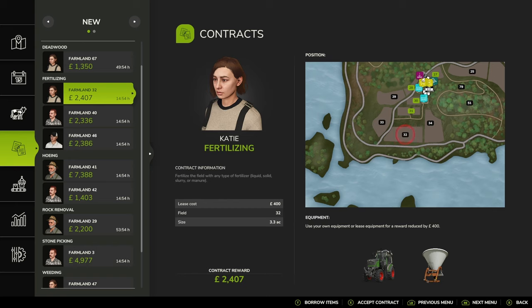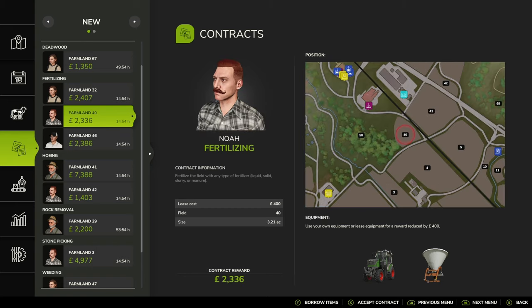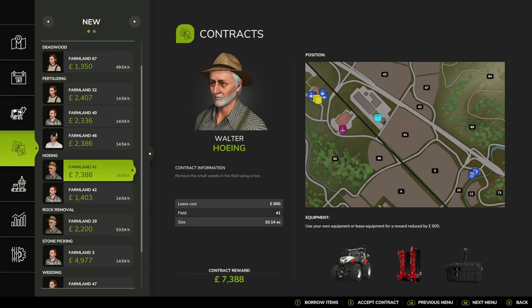You've got the normal fertilizing as well, and I really do love that the map shows you exactly where it is - well, not exactly what it is, but exactly where it is. It gives you a fairly good idea of where the field is, the size of the field. As you can see there it's giving you the lease cost, the filter, and the size of the field - 3.3 acres.